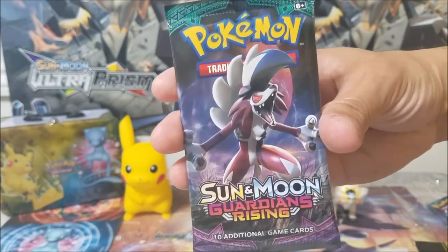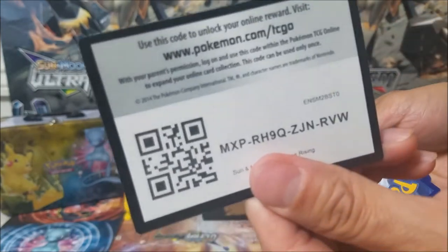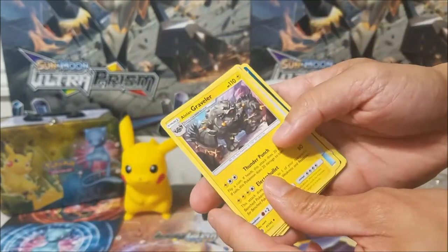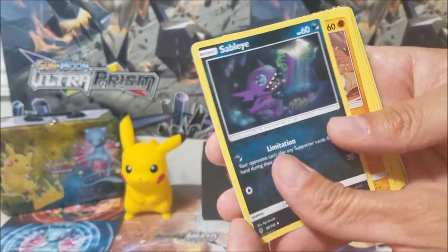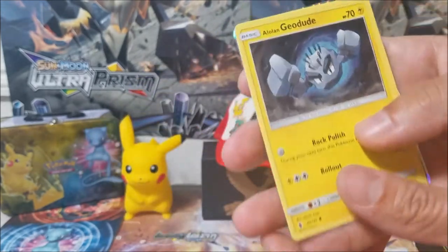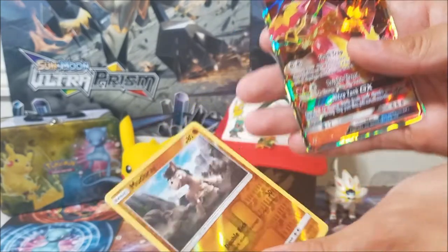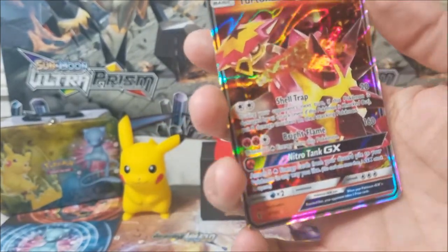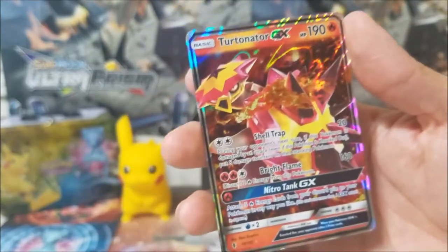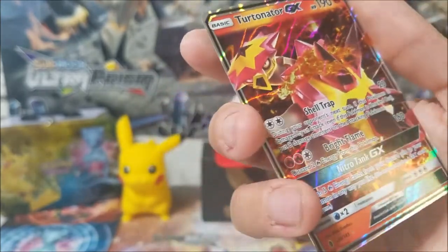Let's open the Sun and Moon Guardians Rising pack. There's the code. We got a Water energy, an Alolan Graveler — that's a first — a Max Potion, a Sableye (creepy Halloween card), a Rockruff, a Barboach, an Alolan Geodude, a Fletchling, a Petilil, a reverse-holo Mudbray, and we got a Torterra GX card! Back-to-back GX cards — I'm freaking excited! I have a pet turtle so I think this one might be my pet turtle. Awesome!